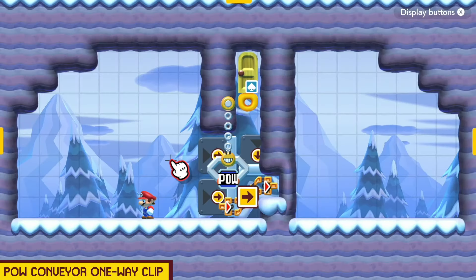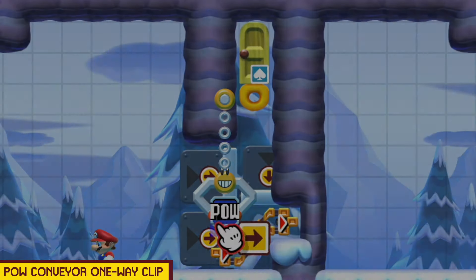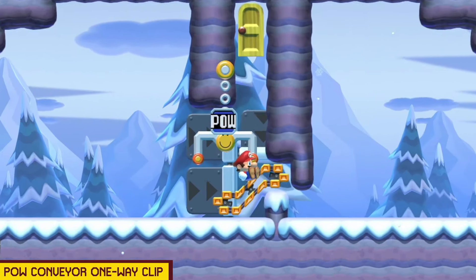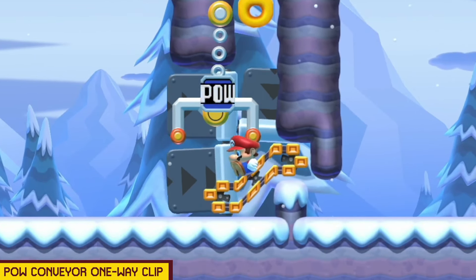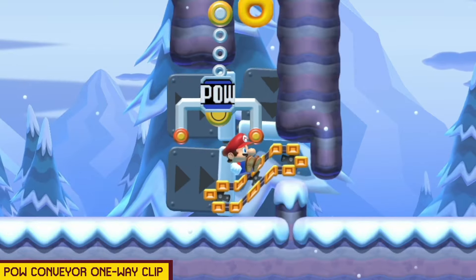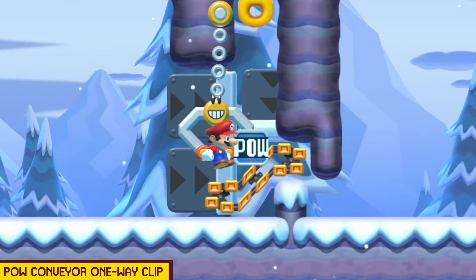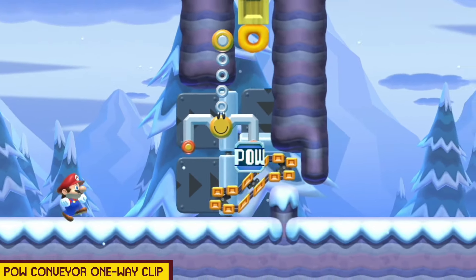Here's an interesting little one-way clip. I'm going to hold duck and right as I fall down on this donut block. I'm going to start sliding on this conveyor belt and something interesting is going to happen when this POW block drops on the conveyor belt. The donut drops me down and now we are sliding on the conveyor belt. If we do it correctly, the POW will hit the conveyor belt, which will push us through the one-ways, allowing us to jump out of the claw and get through.